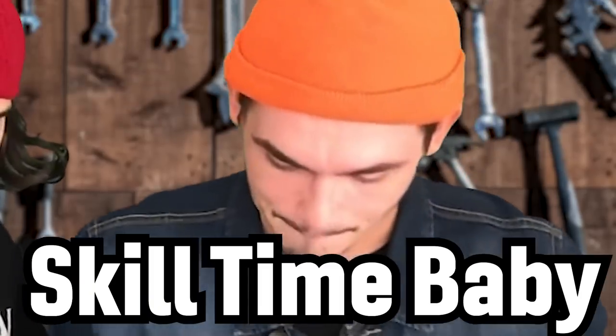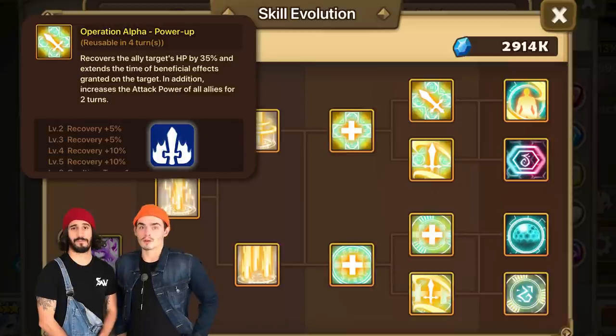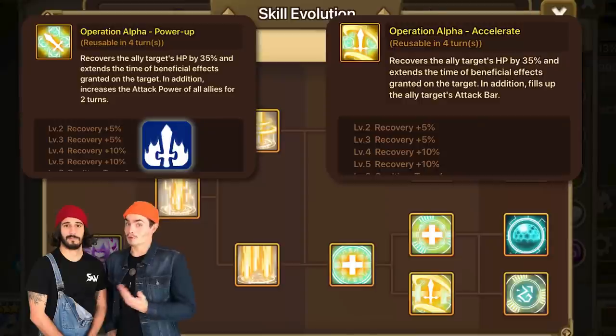Skill time! Her top two second skill options both heal one ally for 35%. One of them gives a two-turn attack buff, and the other one will just give an ally a turn. So do you want more attack later, or do you want to attack right now?